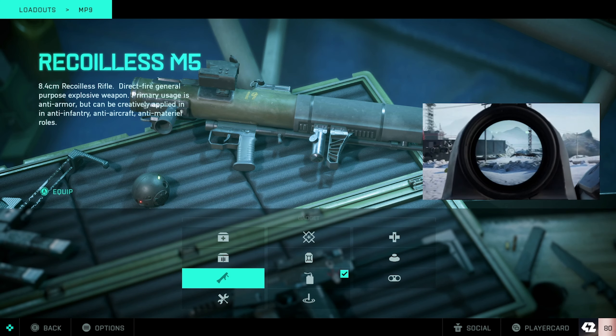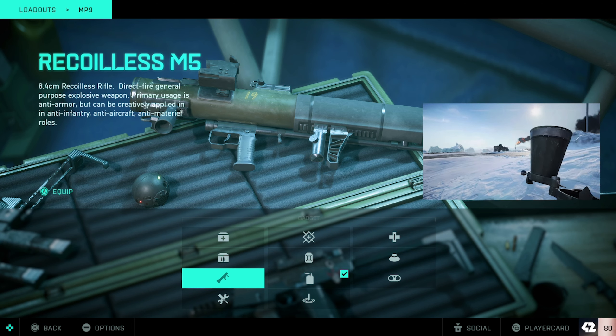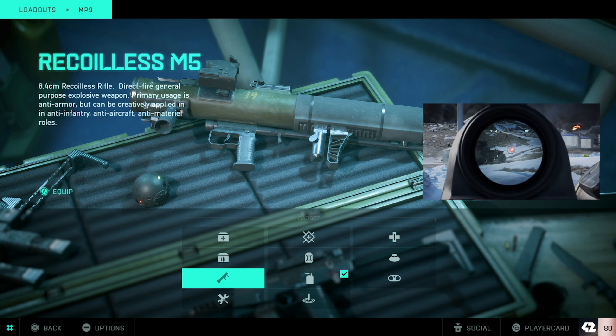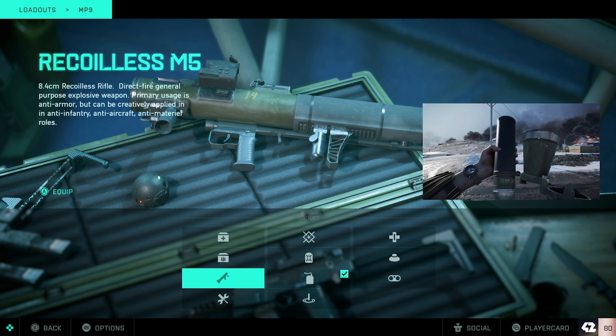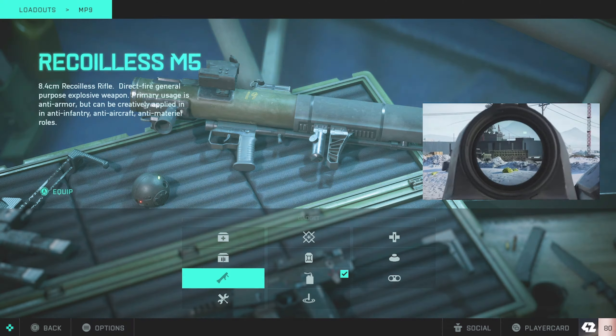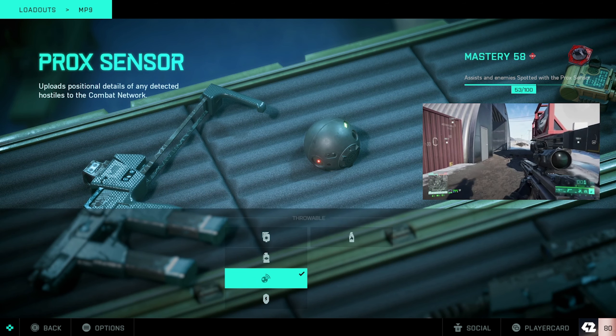The Recoilless M5 rocket launcher is another good anti-vehicle and anti-infantry option with range. It was something I used a lot in the beginning before I opted for the C5, because the C5 just suited how I like to play better.